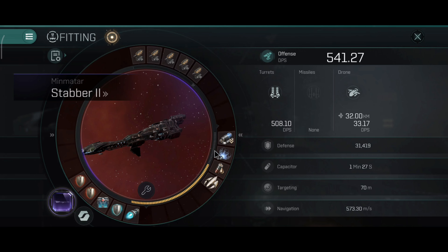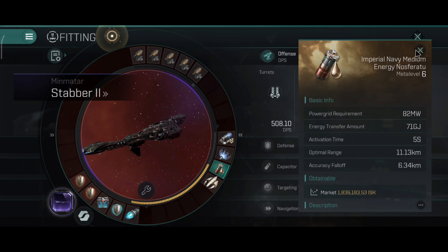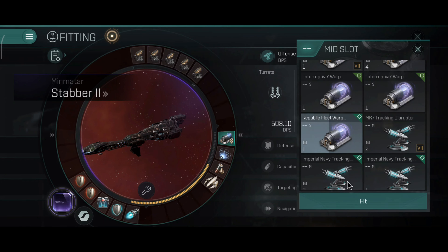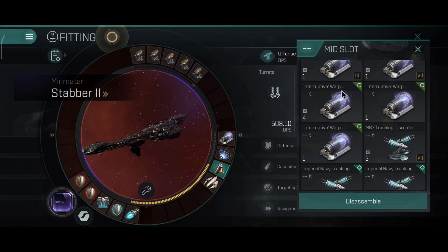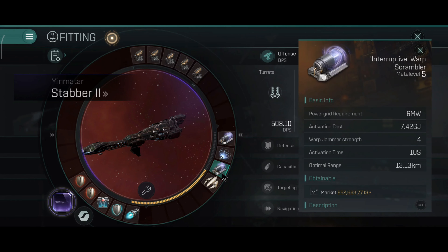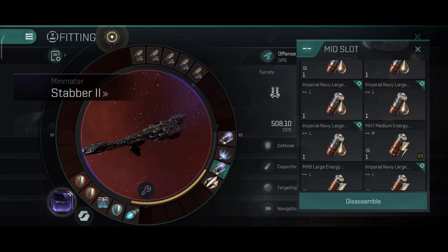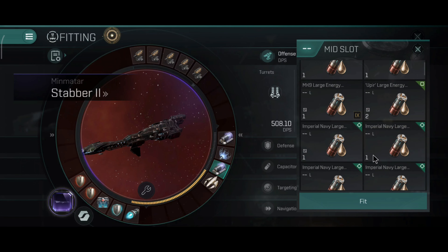541.27 DPS — it's a little bit low, that's the only thing I might have to improve on this ship. One point, one web, and one energy Nosferatu. Depending on the target and situation you can swap into a scrambler. I personally use the long disruptor on this ship and keep a 15 or 16 km orbit from target, or you can use dual scramblers and one web when you engage a ship with long range weapons. This should be enough to hold most ships, but on this ship I like to use the medium Nosferatu.